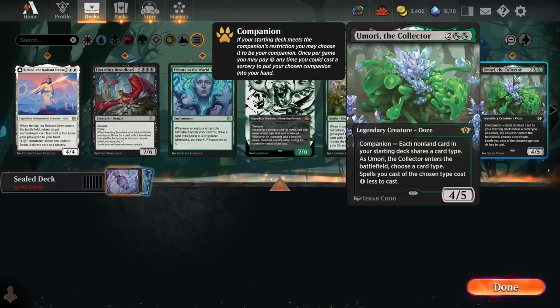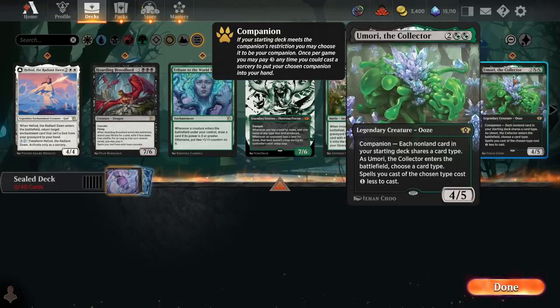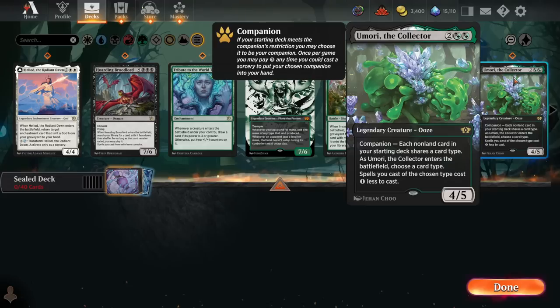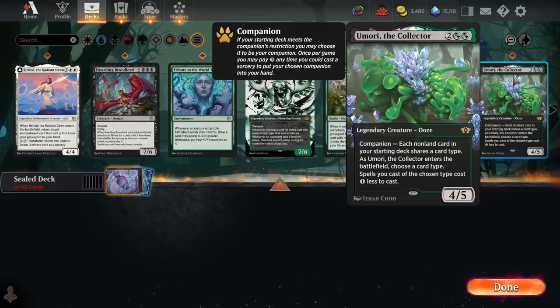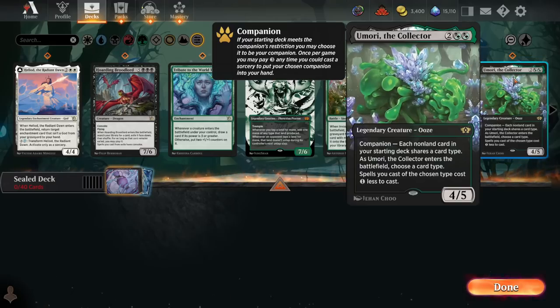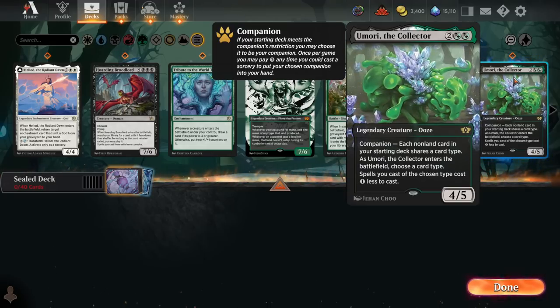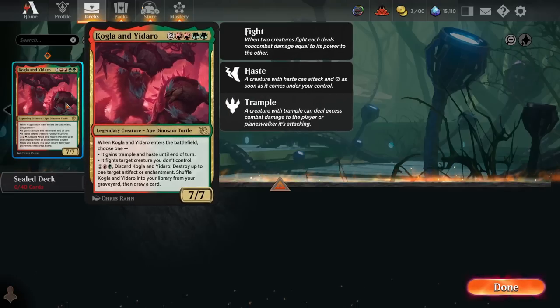Next we have Umori the Collector — not really a bomb, but a very solid addition to any green or black deck. A 4-mana 4/5 that can reduce the cost of future spells. It won't super change the course of the game dramatically, but it's well overstatted for the mana cost, fitting into a 40-card deck nicely. Not a card you want to companion, though. Last but not least, we have Kogla and Yadaro, which makes us want to try to play red and green. This is probably tied with Hidetsugu and Kairi for the strongest rare — these two plus Broodlord are our best rares for sure.